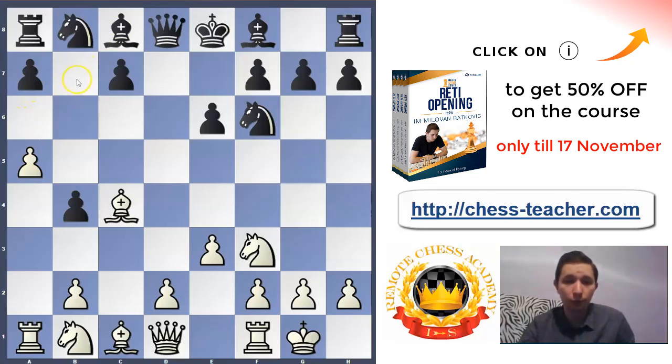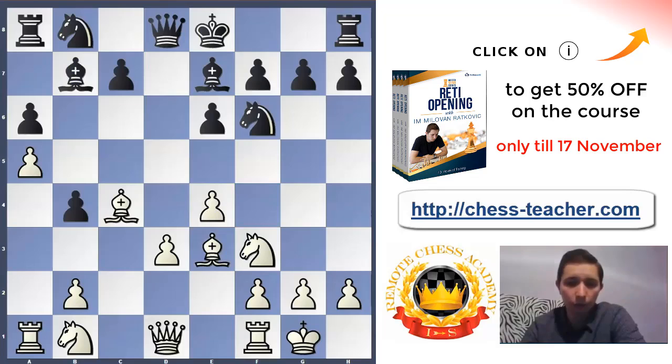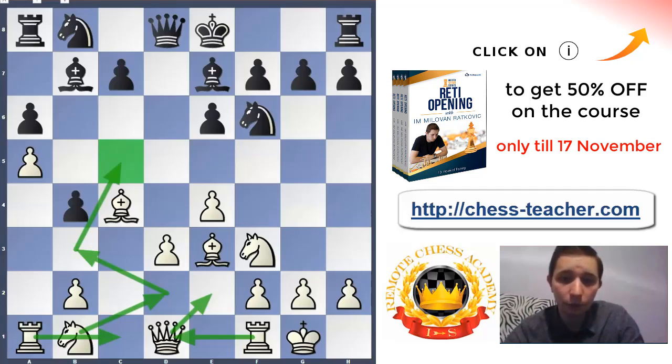After a5, Black cannot play a7-a5 to support the b4 pawn. Black plays a6 so that when he plays bishop b7, his bishop will be safe there. Then d3, bishop e7, e4, and our bishop goes to e3. White is better. White will play knight d2, maybe rook c1 later, knight b3 — the c5 square is weakened and we'll jump there. Just play normal development and you will create threats by playing normal moves. Develop all your pieces and you will have something concrete.